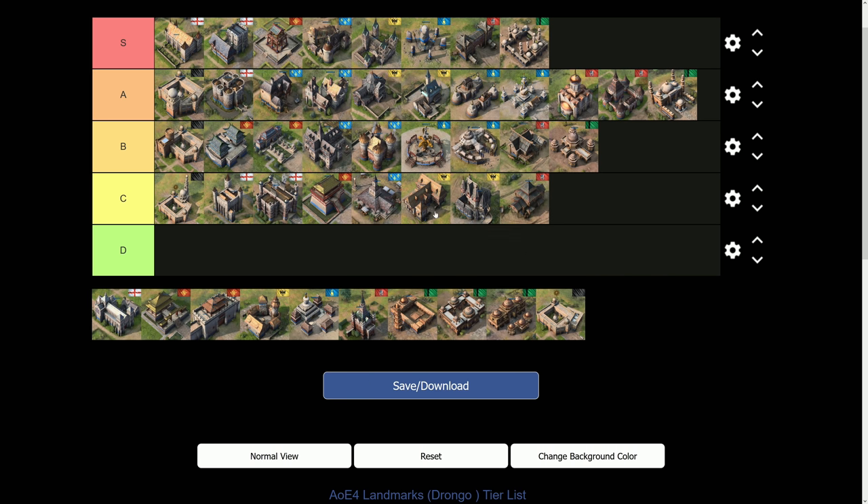The Rus Kremlin is in C-tier. It's similar to the Chinese Barbican, but the Rus don't synergize with it as well as the Chinese do with theirs. While the Kremlin's wooden fortress bonus buffing wood lines is decent, the Rus at this point in the meta typically run one-base fast castle play — professional scouts into Abbey of the Trinity — so there's not much room for this. With the Golden Gate being so strong, the Kremlin unfortunately falls down. I do expect it to come up if the Golden Gate gets nerfed and the meta shifts.